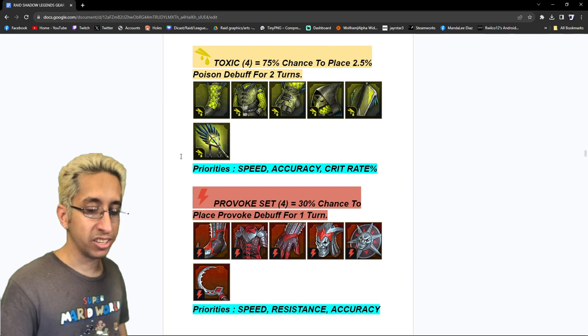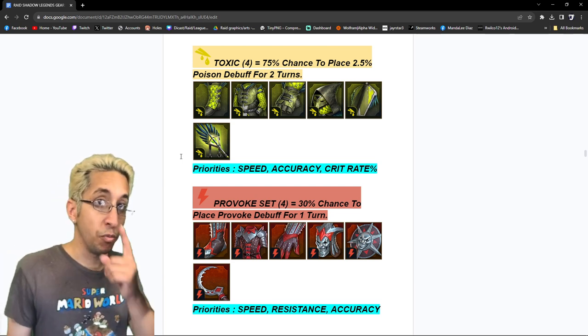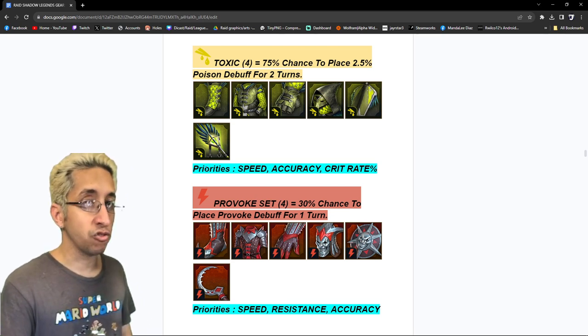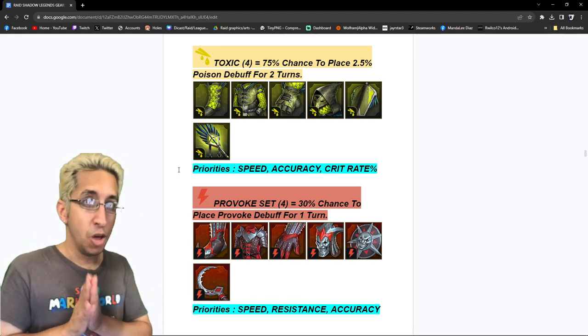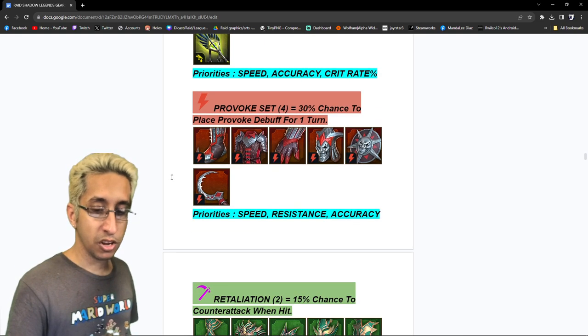Toxic set has pretty much the same priorities as stun. The only difference is instead of controlling people, we're putting debuffs. Speed, accuracy, and crit. It's a really strong set. Ever since they changed the damage from 50 to 75, it's an amazing set — especially early to mid-game. Once I start getting some toxic sets on my free-to-play account, I'm going to stack nothing but toxic for Clan Boss.